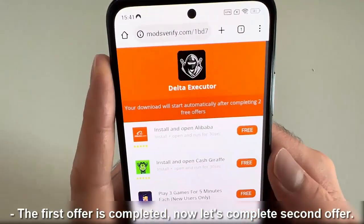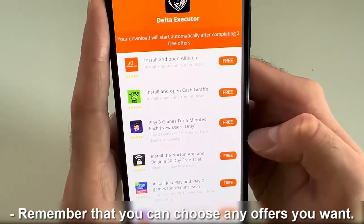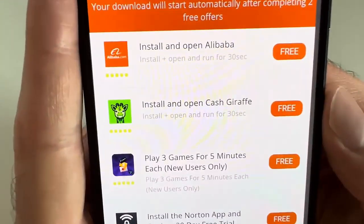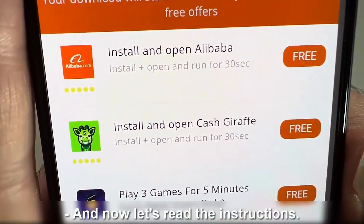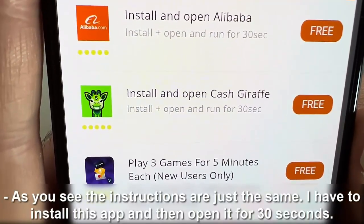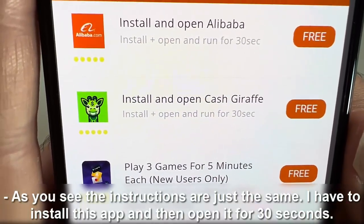The first offer is completed. Now let's complete the second offer. Remember that you can choose any offers you want. I will choose this one. And now let's read the instructions. As you see, the instructions are just the same. I have to install this app and then open it for 30 seconds.